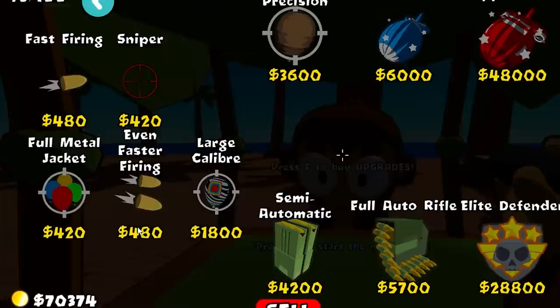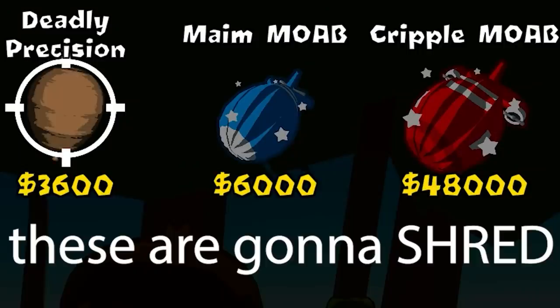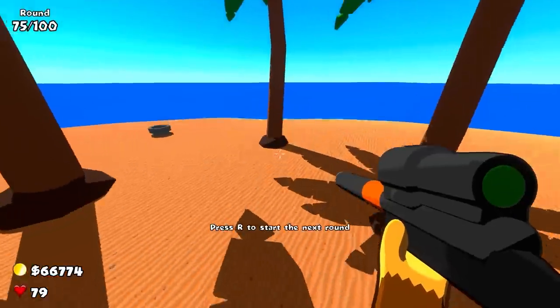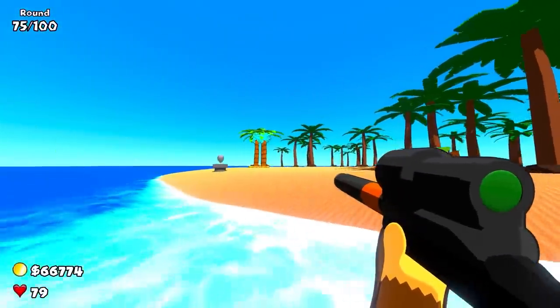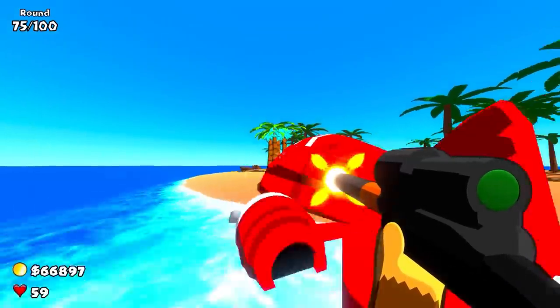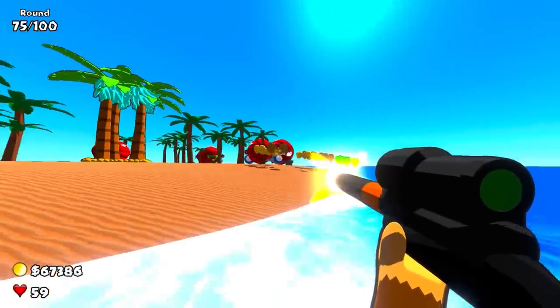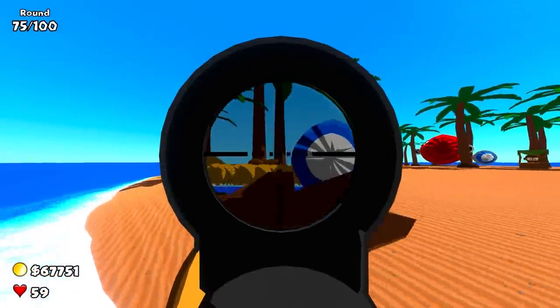We're going to get the first Hypersonic Tower, and we're going to go with the Sniper. I'm not going to get all the amazing upgrades yet — I'm just going to go for the third tier Large Caliber. I want to see if this can actually take down some of the later rounds. Remember, there are going to be ZOMGs, BFBs — really hard to kill balloons. I just got hit by a BFB, but it looks like we can literally insta-kill it. This is only the Large Caliber.